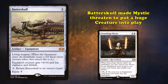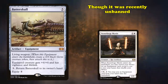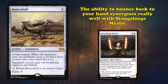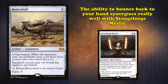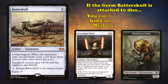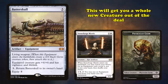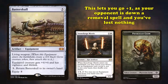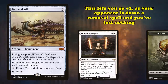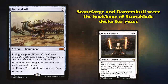This was so good that Stoneforge Mystic was banned from Modern at the start of the format, though it recently got unbanned and has seen modest play ever since. Additionally, Batterskull's ability to bounce back to your hand synergizes extremely well with Mystic. If your opponent kills the germ that Batterskull is attached to, you can return Batterskull to your hand and use Mystic to put it onto the battlefield again, getting a whole new creature out of the deal. This essentially lets you go plus one, as you lose no cards and your opponent goes down their removal spell.